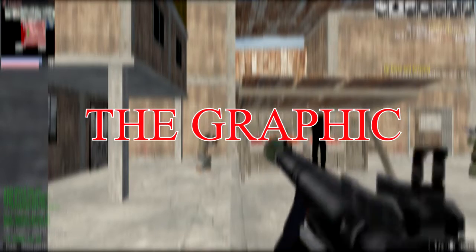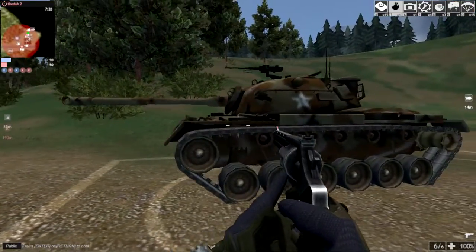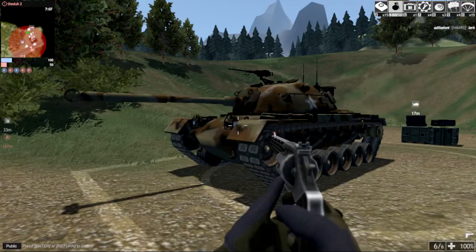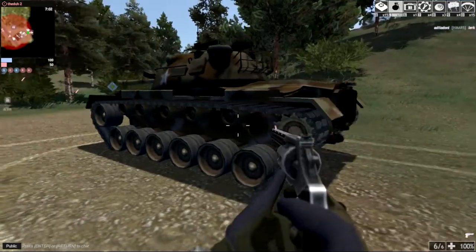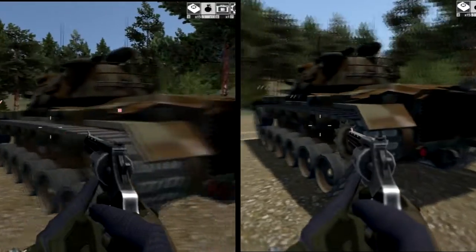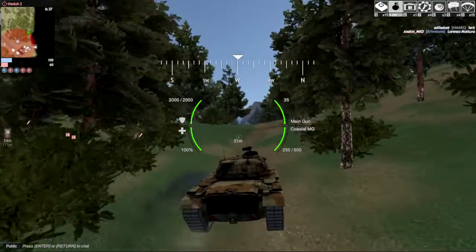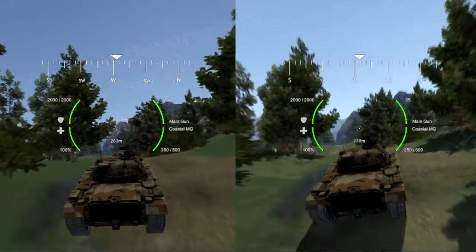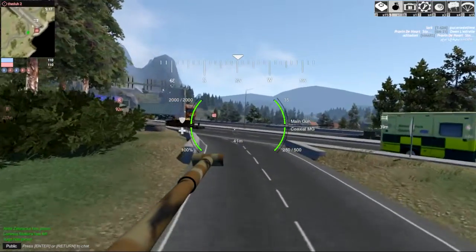The first one: the graphic. If you put the graphic on low settings, it still looks kind of good. But if you change it to ultra graphic, it's just more realistic and more bright. There is no big difference between low settings and ultra settings, except if your PC or laptop specs are low — it might be better to play on low settings. The scenery detail of the game is kind of nice.